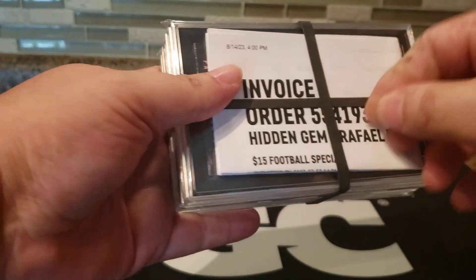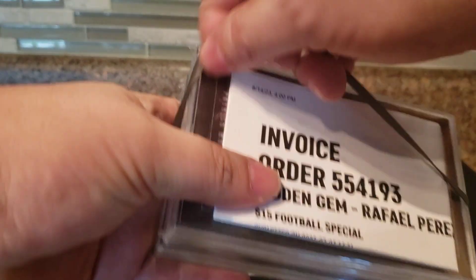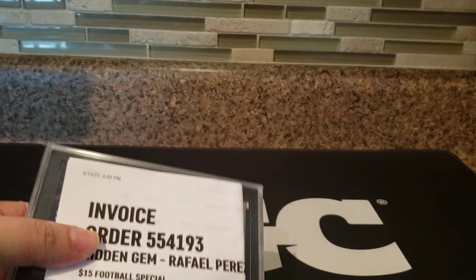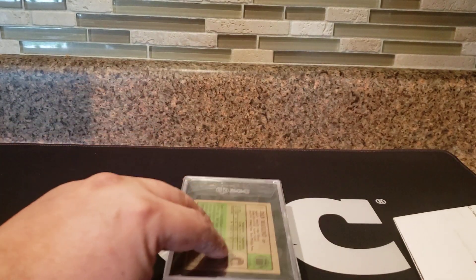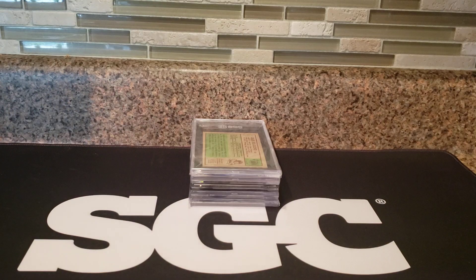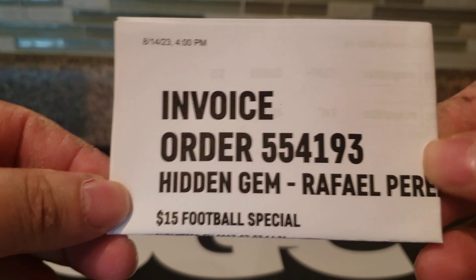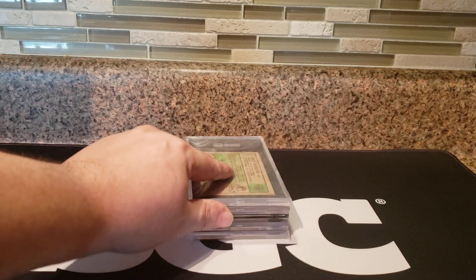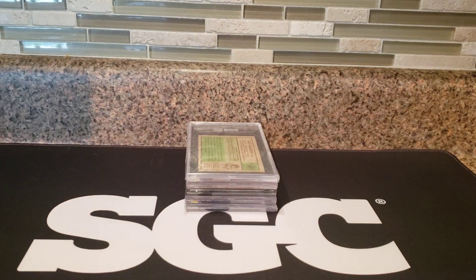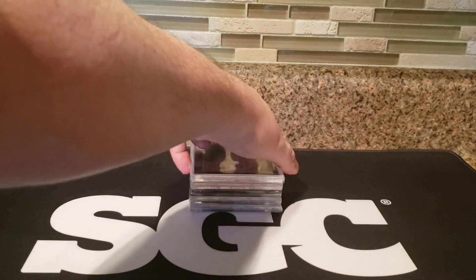Here it is — that's the invoice. I love the black rubber bands; been saving those as well. Recycle. So the Dan Marino is the first one — Trucker Tim, directly from SGC to Hidden Gem. Save the invoice, got the sticker. Let's get down to the reveal process. It's going to be a quickie. Let's get into it and let you guys go.